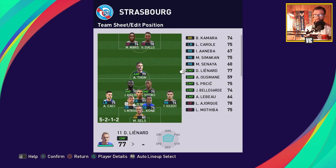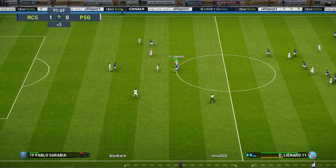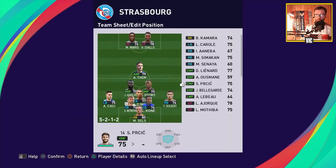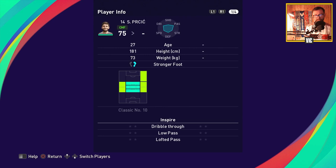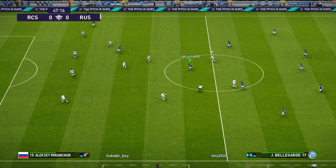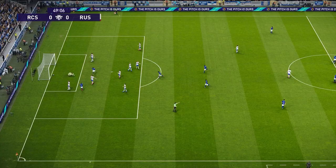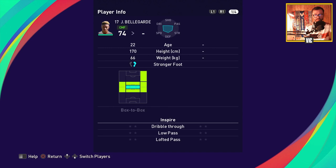For midfield backups: Leonard is a creative playmaker who can play in the middle — I use him instead of Thomasson occasionally, though I prefer to start Thomasson. Purcic is another option, a classic number 10 and solid choice. It's personal preference whether you use Leonard or Purcic. A third option I really like is Bellegarde, who is a box-to-box player and feels a bit more dynamic than the others. I usually put Bellegarde in for Thomasson late in the game — switching the role to central midfielder. He's quick, has good low pass, and has interception, which is very useful.